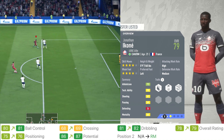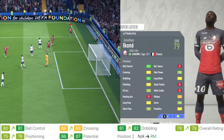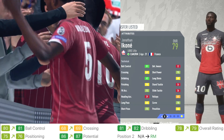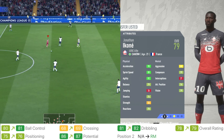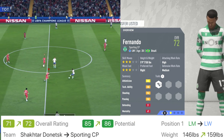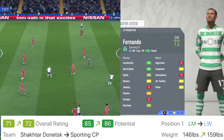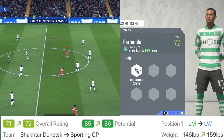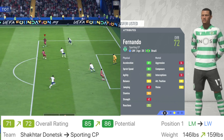Next up is Jonathan Icornet from Lille, who got upgrades to his ball control, crossing and dribbling. Overall went from 78 up to 79, positioning from 75 up to 76, and potential from 86 up to 87. He's a CAM and right midfielder with 90 acceleration and 89 sprint speed — this guy is all about pace. Fernando is next, playing for Sporting, 20 years old. His overall went from 71 up to 72, potential from 85 up to 86, with some upgrades to his physicals. He's a left winger with pretty average stats besides the pace department.